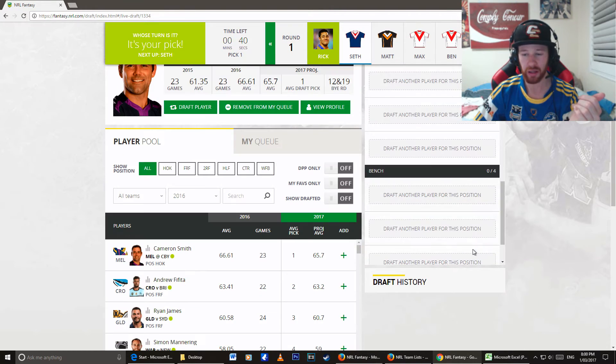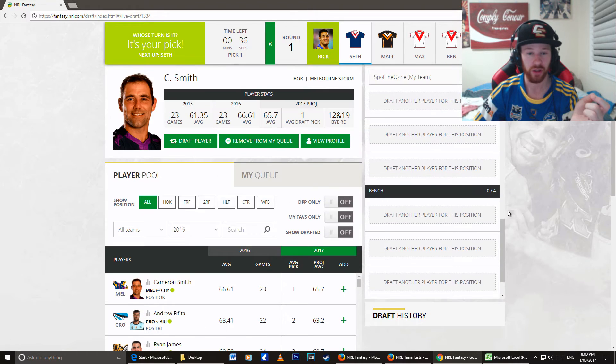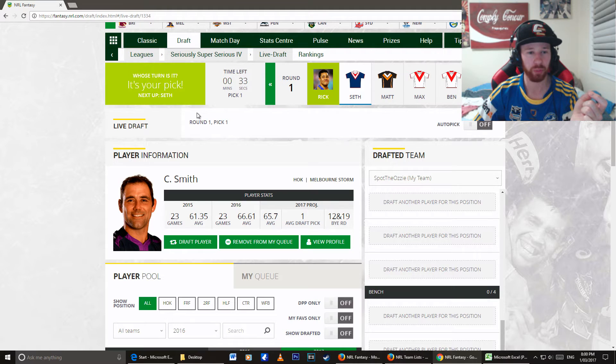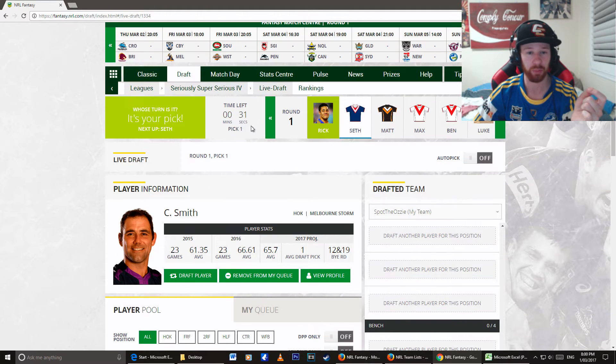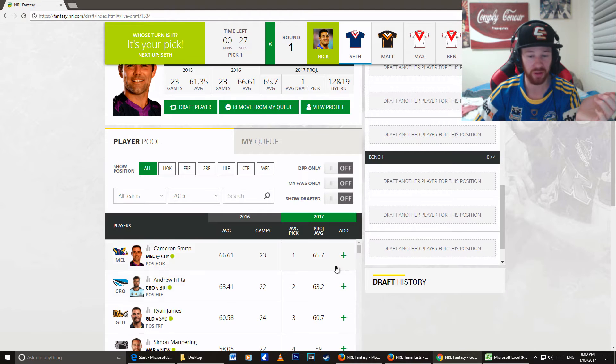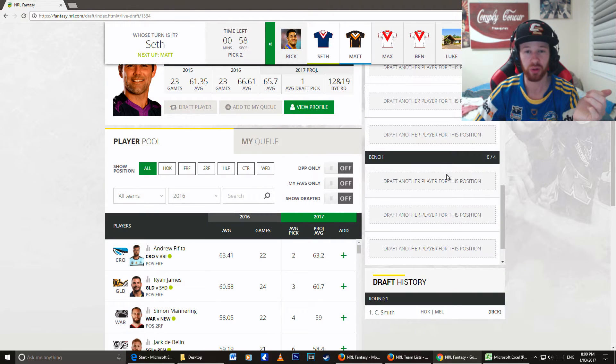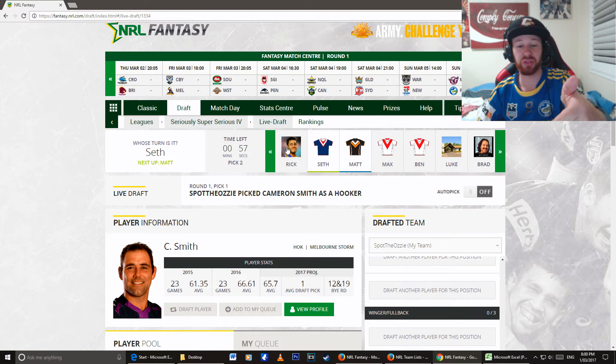At the moment it's your pick next up — it's Seth. So it's telling me it's my pick. I've got 31 seconds to go. I already know who I'm going to pick, so I'm definitely going to pick Cameron Smith. I'm going to click add and put him straight into the hooker role. There's my pick. And now it goes on to Seth.